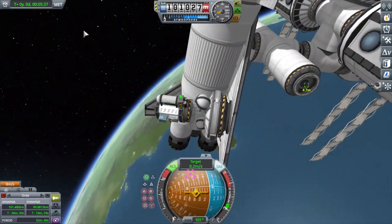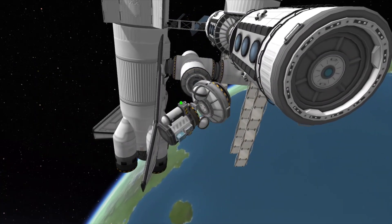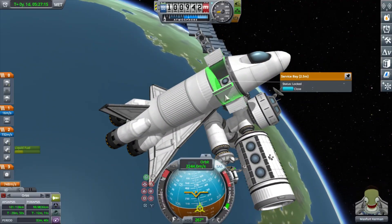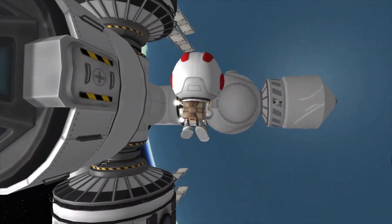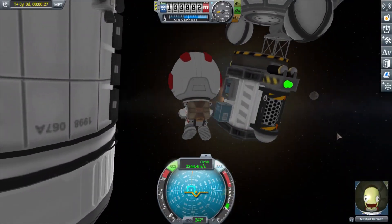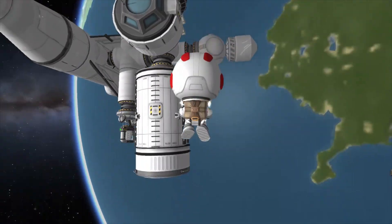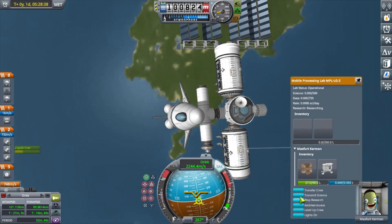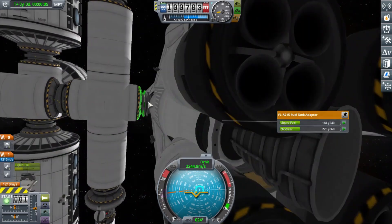I used a little cheating — I time warped. Whenever you use normal time warp, parts can clip through each other. As long as you don't stop time warping while they're still clipping it's not going to be an issue. If you use physics time warp they'll collide, but normal time warp is fine. You see my scientist getting out to check the experiments and run them and put them in the science lab. The scientist is going to stay behind, and there on the right you can spot an escape pod.